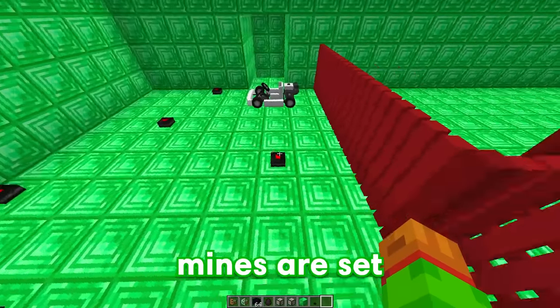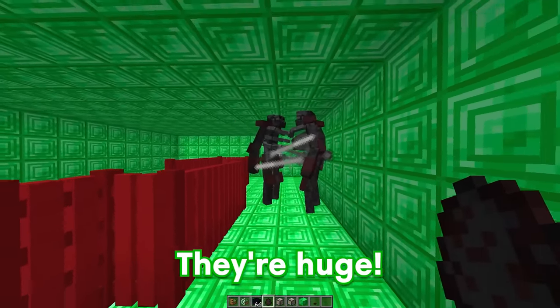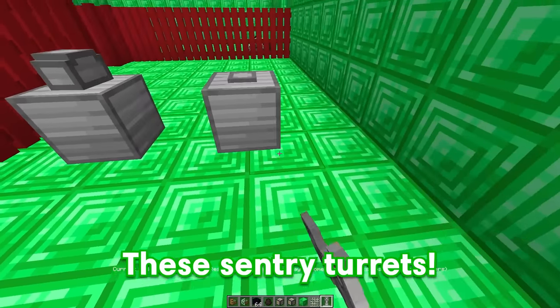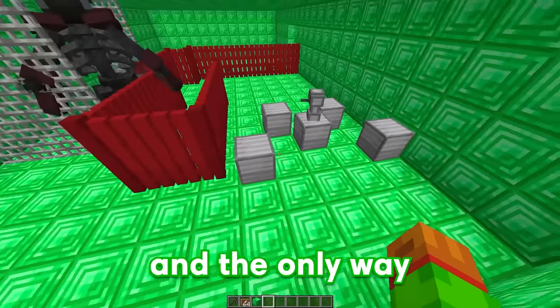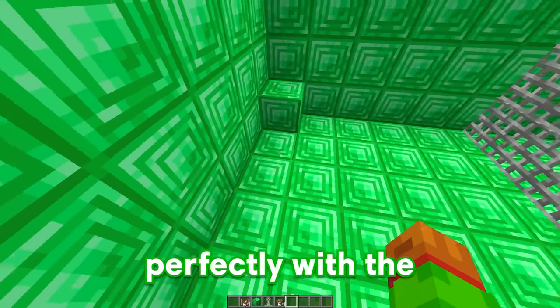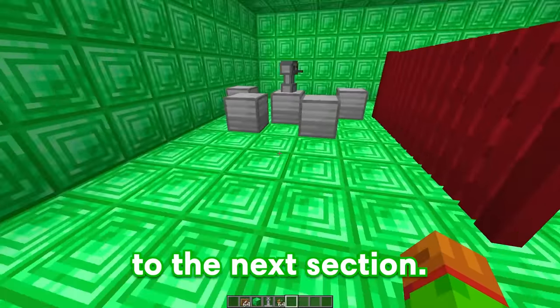Now we'll place down some fences to make sure he doesn't cheat. Now that the mines are set down, we're going to place down some wither skeletons. Look at these things — they're huge! We're going to place down some iron bars to make sure that they don't escape, because we still have one more trap left — these sanctuary turrets. These things are super dangerous, and the only way to get rid of them is by breaking the block underneath. We'll place a pickaxe down in this secret chest — it blends in perfectly with the other blocks, but if Bubbles finds it, he can move the sanctuaries and move on to the next section.